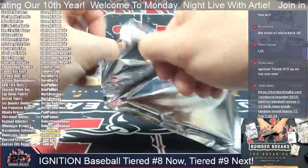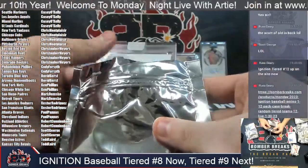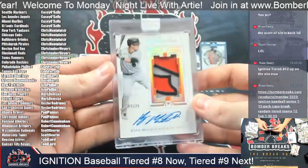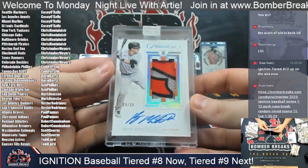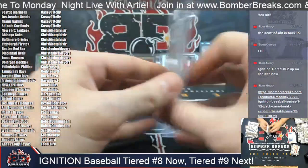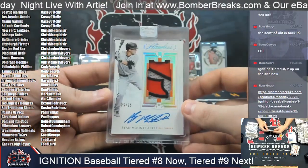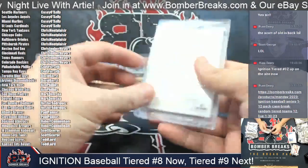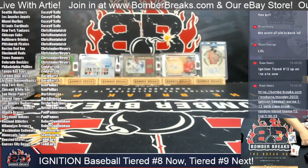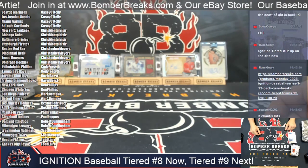So the last one here of Tier Number Eight — we've got a Flawless Rookie RPA for the Baltimore Orioles. It's Ryan Mountcastle, 25 out of 25. A gorgeous vertical RPA of Mr. Mountcastle. Baltimore — Chris M., the Mountcastle is yours. Oh, it's been a minute. I forgot how much boom Ignition breaks — Russ makes my life very, very easy. A lot of boomage to be had.